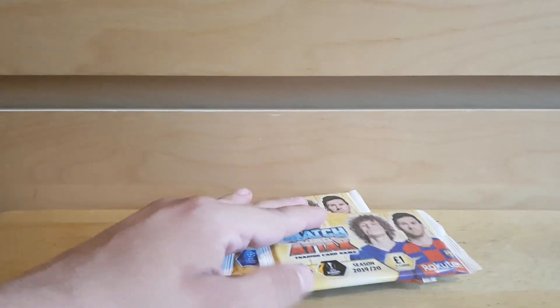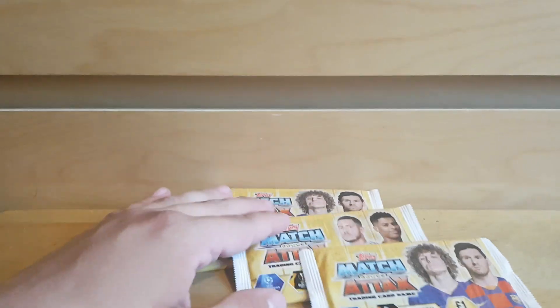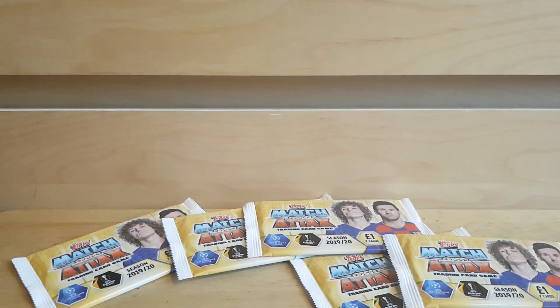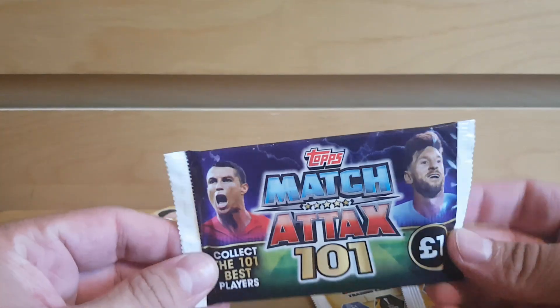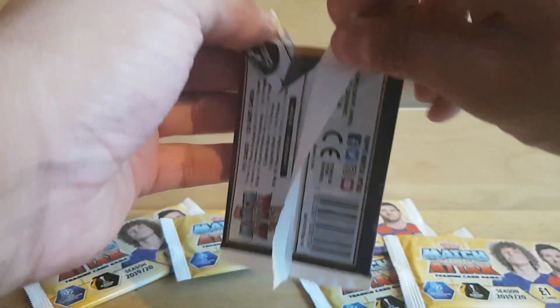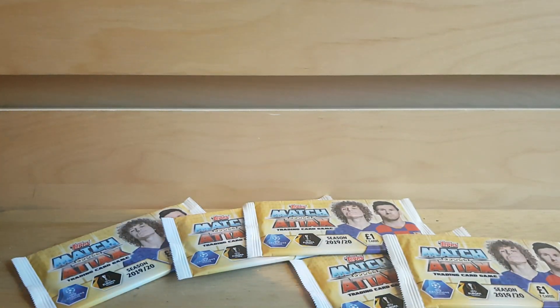To start with, some separate packs tied me over, so we're going to look at those first. We've got five of the one pound packs with various different designs, and first, just to break it up a little bit, we have a pack of Match Attax 101. I think it's the last one in the shop — I'm intrigued to see it because I believe this is the collection where they didn't have the rights to any teams.